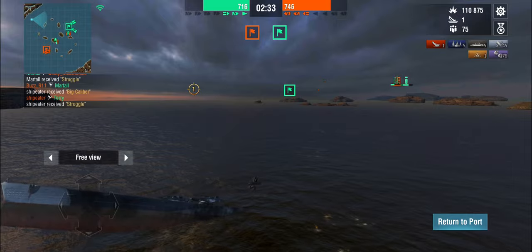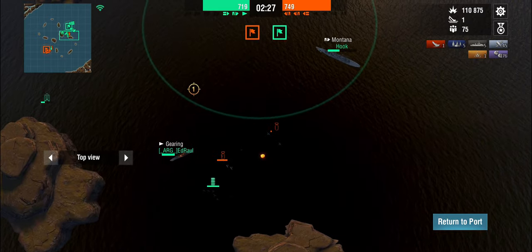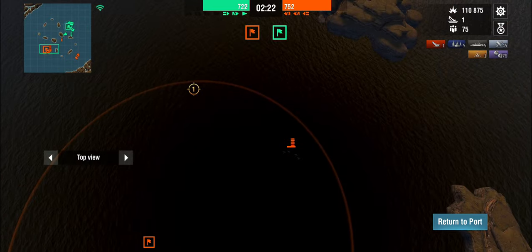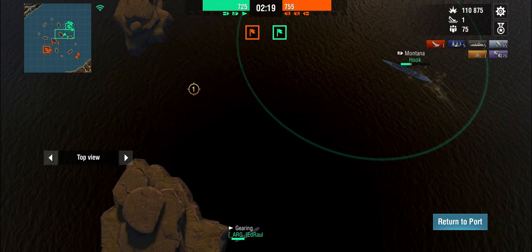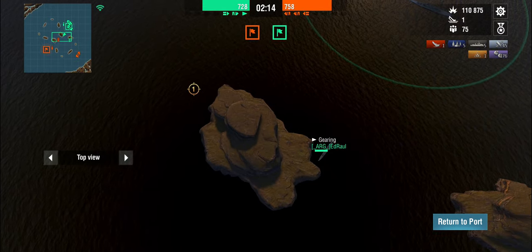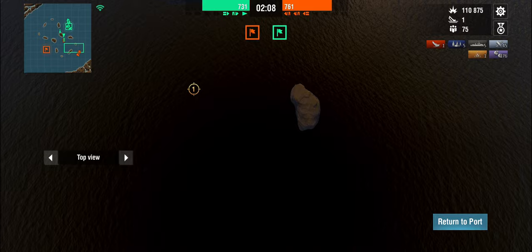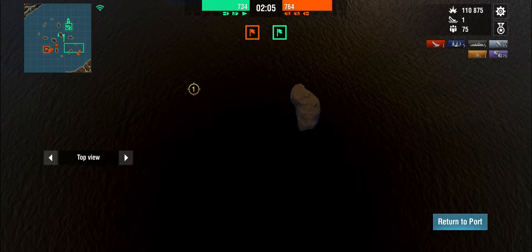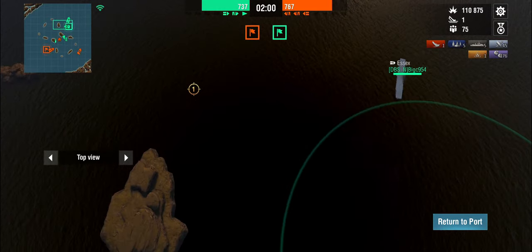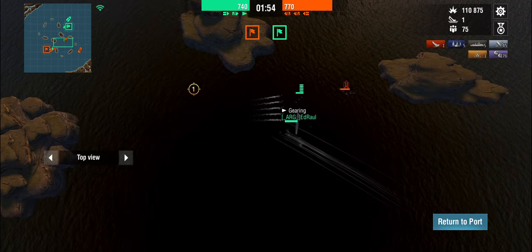Now it's three on three. At least he's a one-shot now for the friendly Essex. We have a Montana on low health, a Gearing, and the friendly Essex. The Montana is coming under fire from the other flank, and the Gearing has run into an island. It would be really lovely if the friendly Essex could have killed that basically zero-health Großer Kurfürst that I just left there.